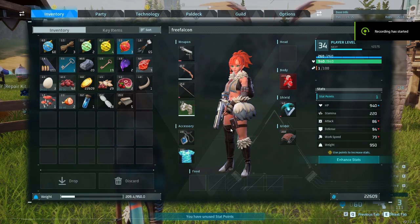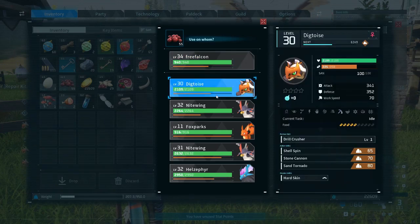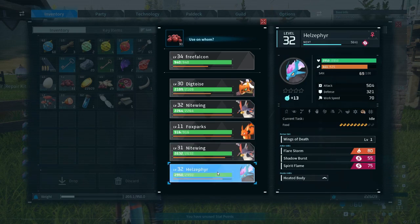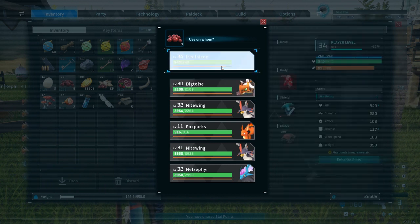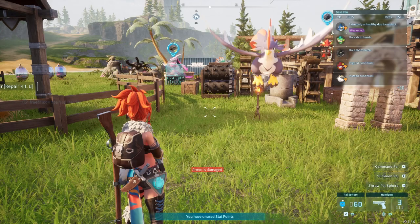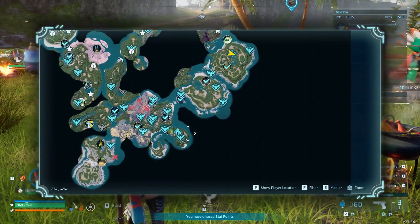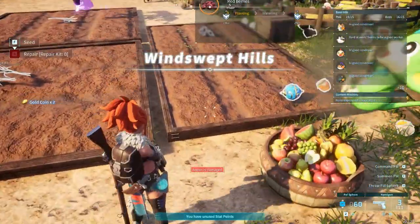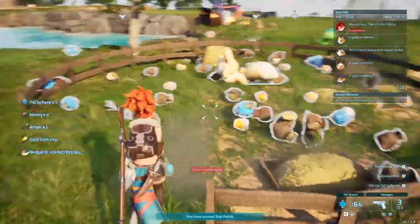Tip number five is to set up your farming early. It gets quite taxing having to run through and collect everything to keep all of your pals fed. You can see how many berries I have to run through to refill and feed just a few pals. I went through about 40 something berries pretty quickly. The meats fill a little more but they're a little bit harder to collect. My suggestion is to set up your farming early so that it doesn't become overtaxing.